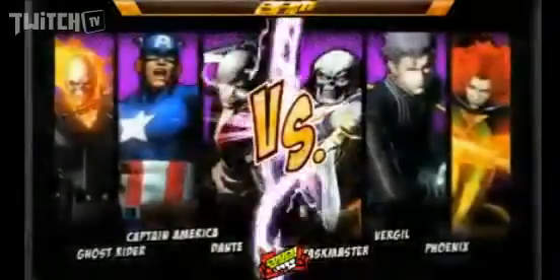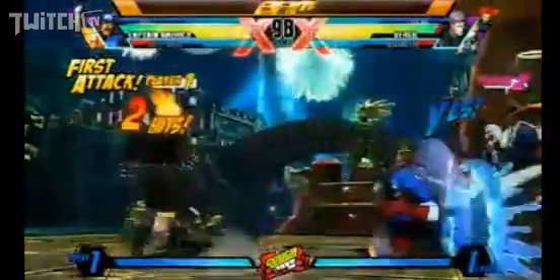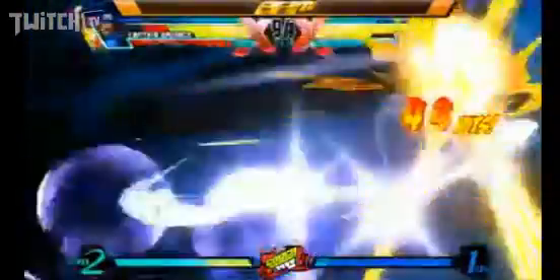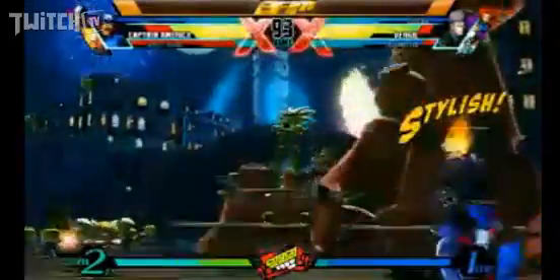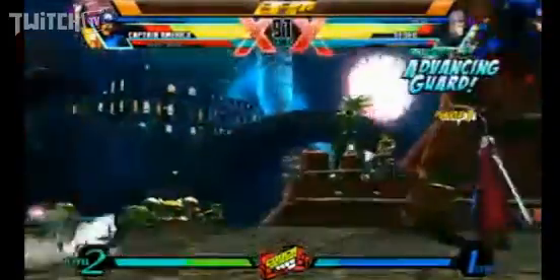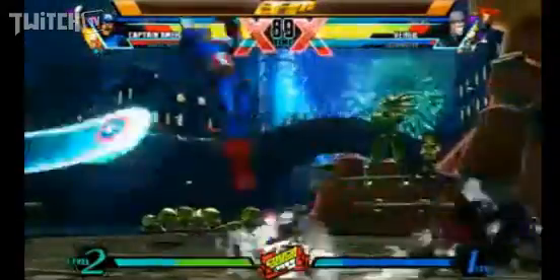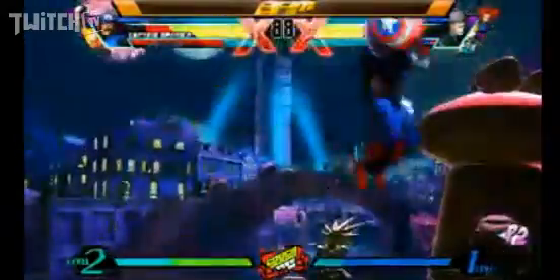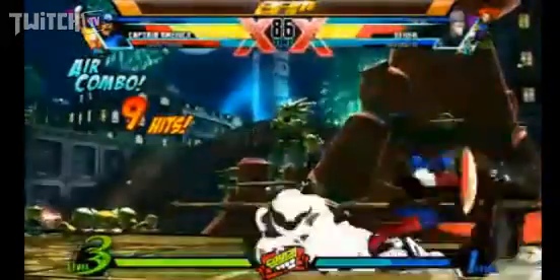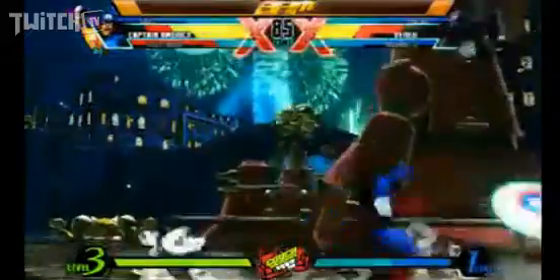Dante has a simple mode now — you can just double tap and the secondary move will come out. Captain America, happy Vergil birthday! That looks really cool and awesome. You land on the ground even if you do it in the air, so you can expect to do another combo afterwards. Air X Factor Captain America combo — good!